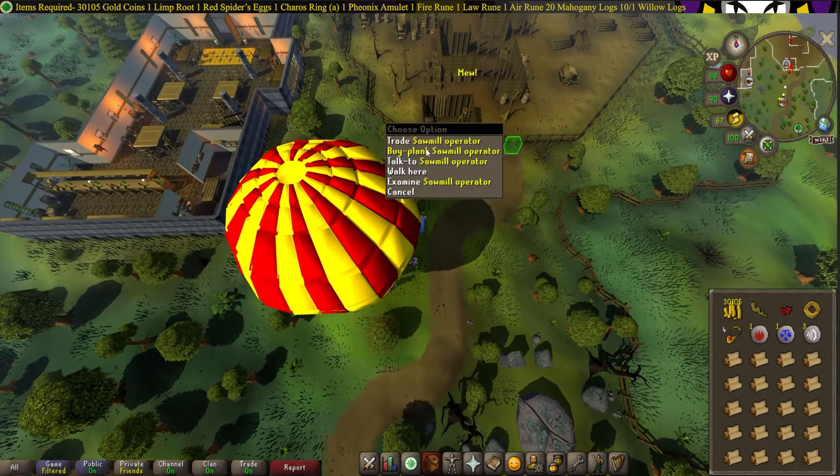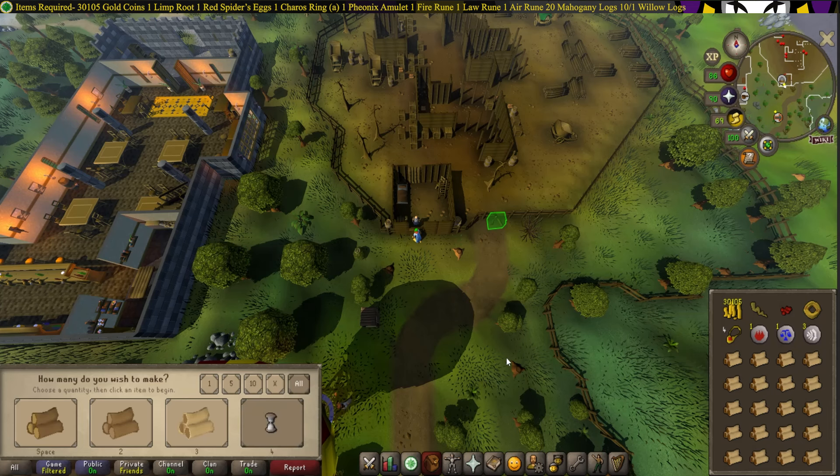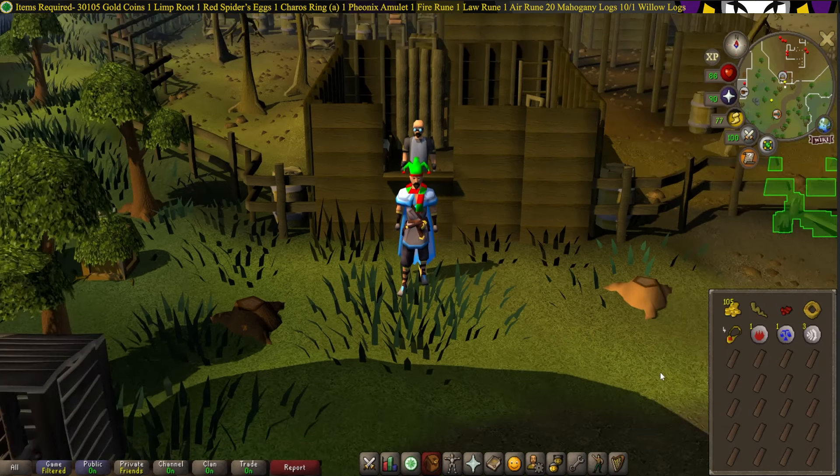Head over to the Sawmill, buy Planks, and make all the Mahogany Planks. Now just use the 4 Emotes, and use the Varrock Teleport.